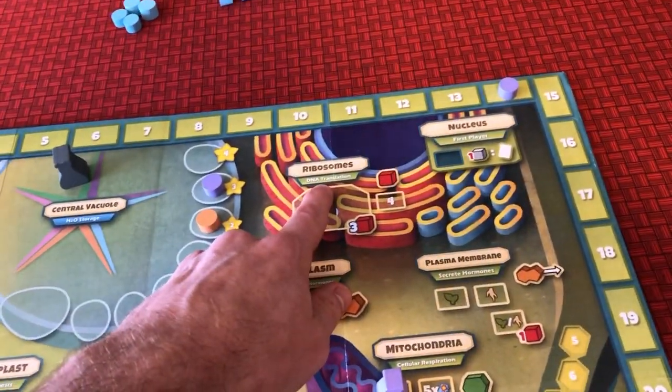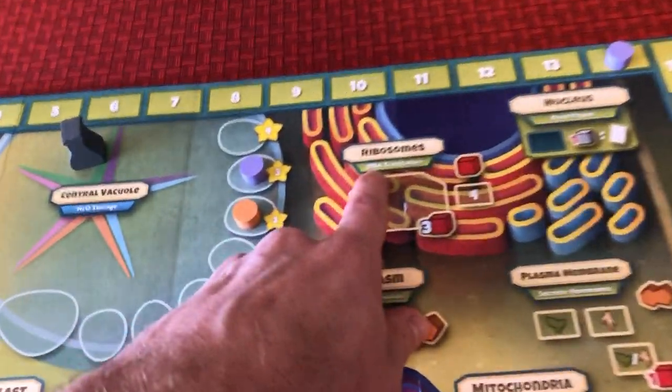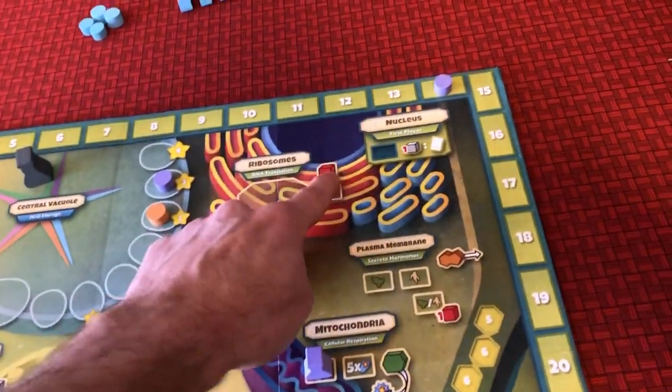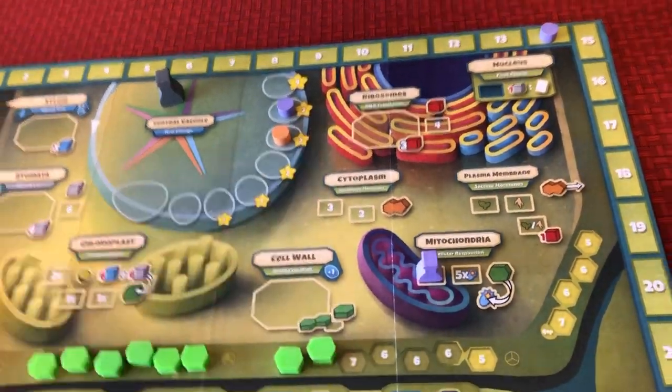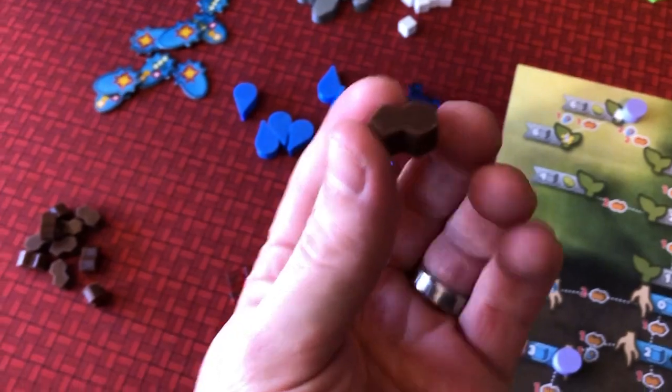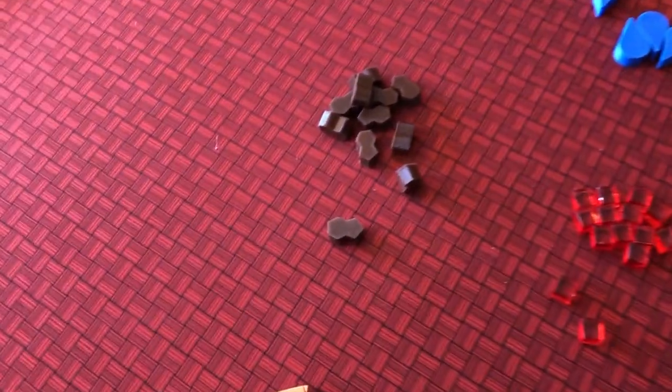A couple other things: you can come up here into the ribosome and get proteins. This says DNA, but really that will say mRNA translation. So you can get proteins, or you can come over here to get hormones. The hormones are really fun — I love the shape of these.